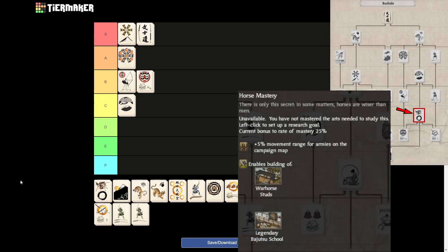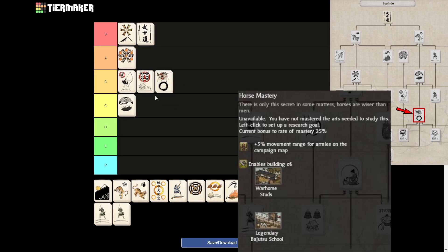Next up we will get to Horse Mastery, and this is one of the first arts which I really feel is getting dragged down by the fact that it is so relatively late in the tree. But it will still get a B tier. For some clans and playstyles which really want to focus on cavalry, this is a very good art to get. It's still very useful for all clans because the 5% movement range for armies on the campaign map is a very important bonus. However, it is pretty late in the tree and also takes a lot of time to master. If it weren't so late, it would definitely be A rank.